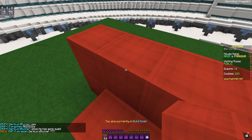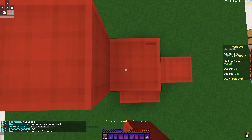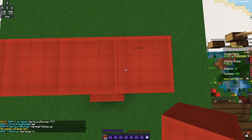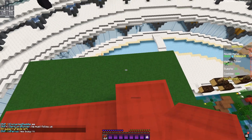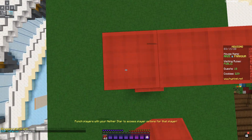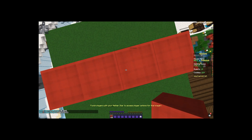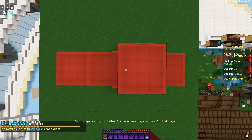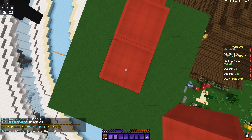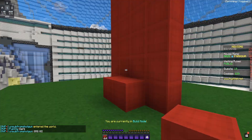You have to place full wool around the whole entire bed and then make four blocks up. Then place three wool blocks here, two wool blocks on top, and then six more on top here — one, two, three, four, five, six.